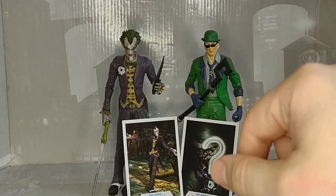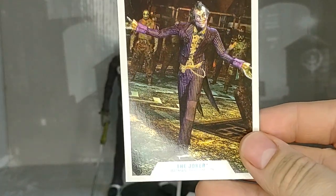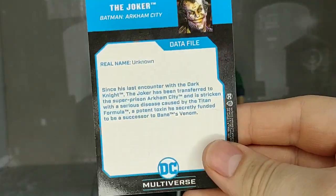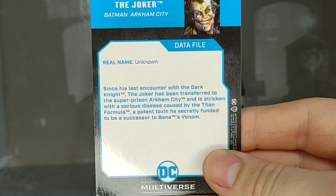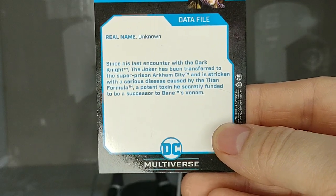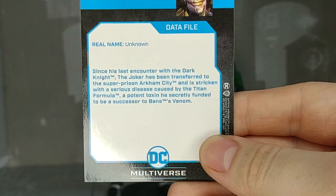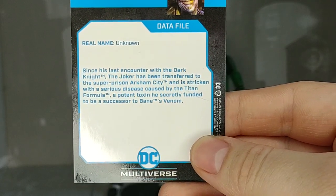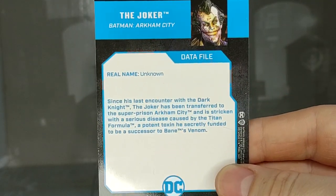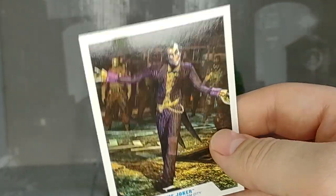So let's take a look at these cards that they got with them. First we'll take a look at the Joker. It's a really good picture. Real name unknown. Since his last encounter with the Dark Knight, the Joker has been transferred to the super prison Arkham City and is stricken with a serious disease caused by the Titan formula, a potent toxin he's secretly funded to be a successor to Bane's Venom. That kind of just gives a brief thing of what was going on.